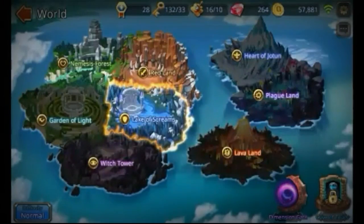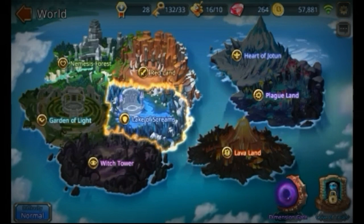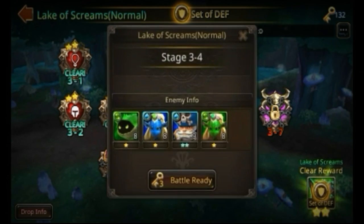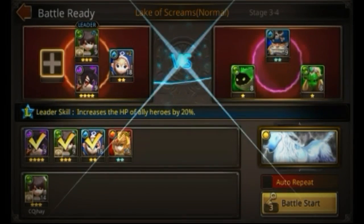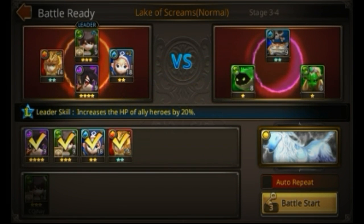Let me show you how you can battle. For you guys it's going to start at the Nemesis Forest, but I'm already on the map screen so I'm going to battle this one. Right here you can choose three of your own heroes and one from a friend. I really like mine — as you can see I have my legendary one in there.